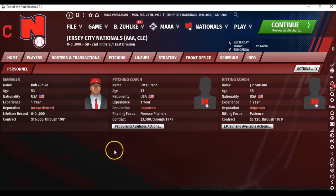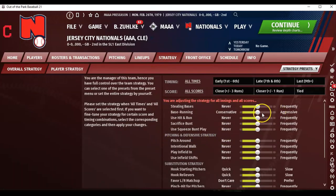So let's go to the front office. Here are some stats on me: inexperienced, lifetime record zero and zero, making $16,000 through 1981. Pitching coach is Pat Durand, hitting coach is JP Siriano. Now for strategy — you can move these sliders for what kind of strategy you want the game to run. I assume when you are quick-simming games, which we will do. Let's do some of my tendencies.